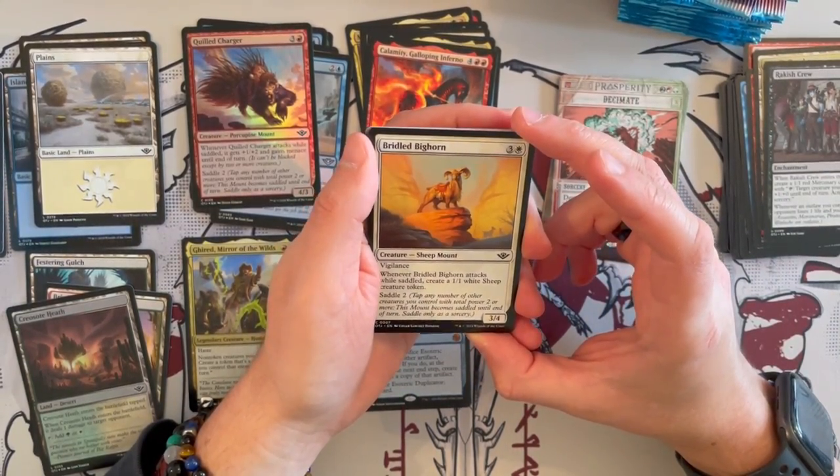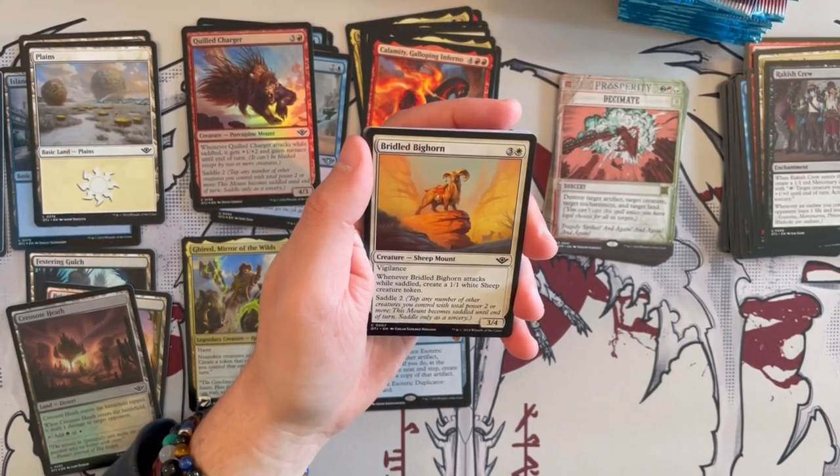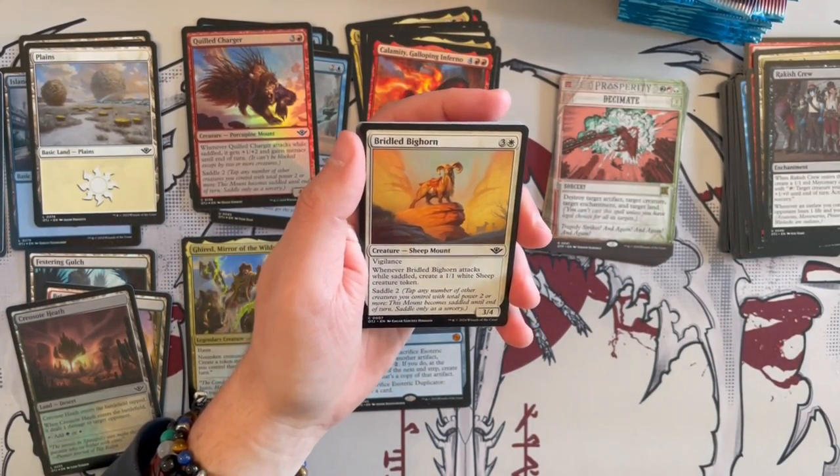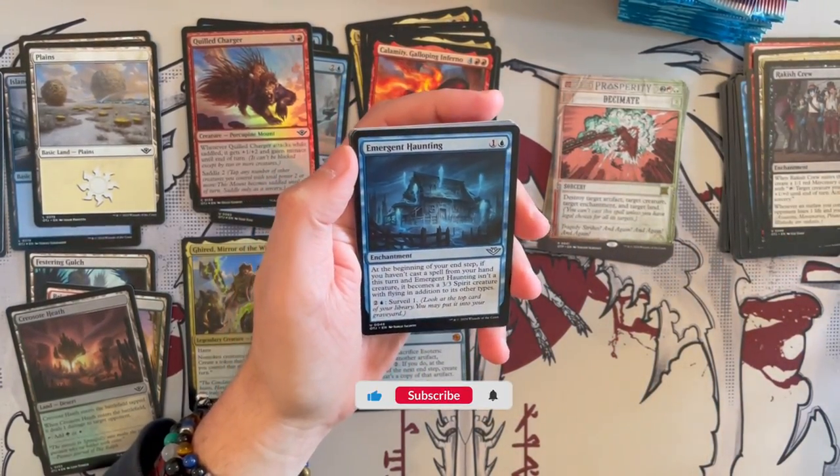Bridal Bighorn is a 3/4 Sheep Mount that costs 4 with Vigilance. When it attacks, you get to create a 1/1 white Sheep creature token, which is very nice in general for limited.